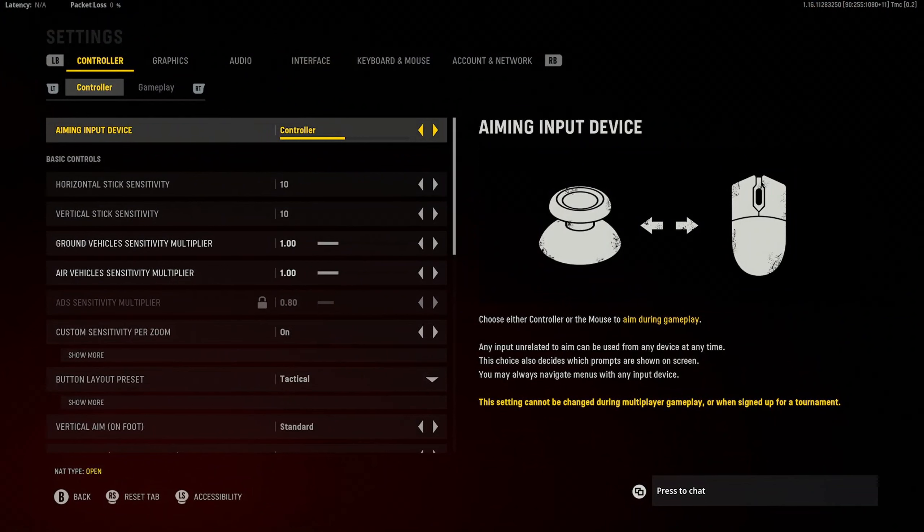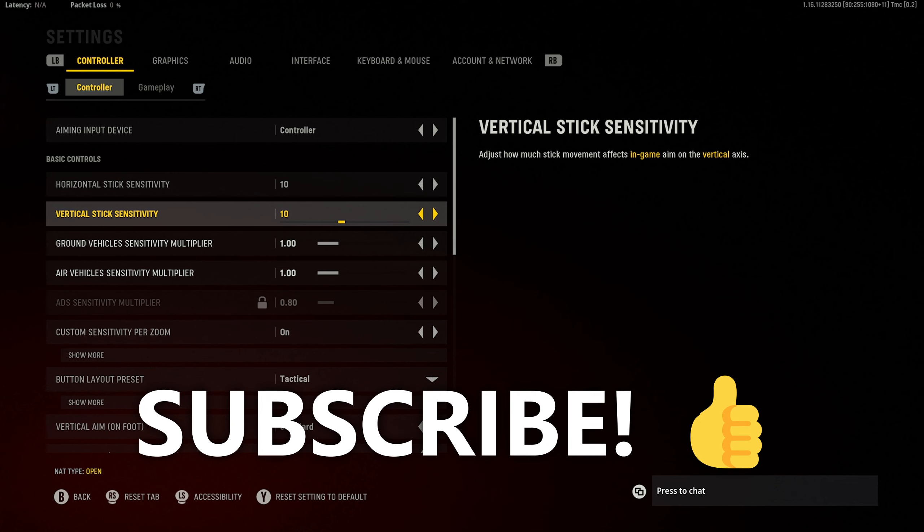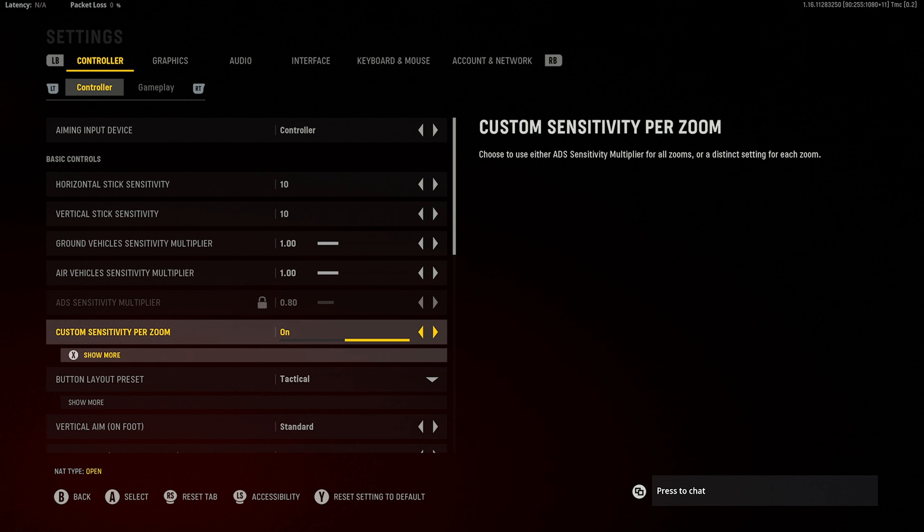I play with the Series 2 Elite Controller on Xbox. I have a 10-10-10 stick sensitivity. I've played on high sensitivity for a while — I don't recommend anyone jumping to 10 if they're playing at 4-4, it's completely individual. Whatever you're comfortable with: if you're beaming on 4-4 or 5-5, do what's right for you. Lower it if you're missing shots, raise it if you're not snappy enough. I counteract the high sensitivity by having a custom sensitivity per zoom when I ADS.